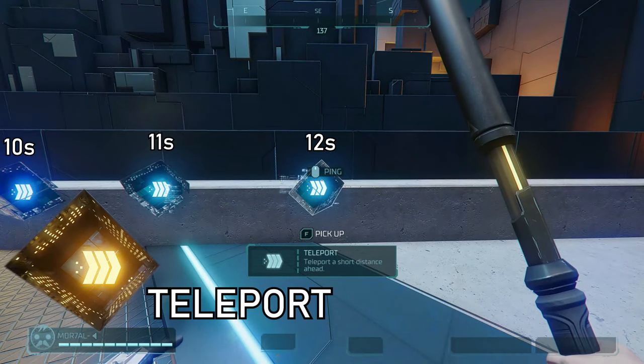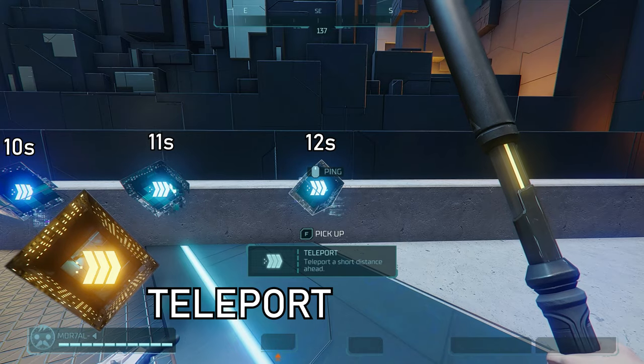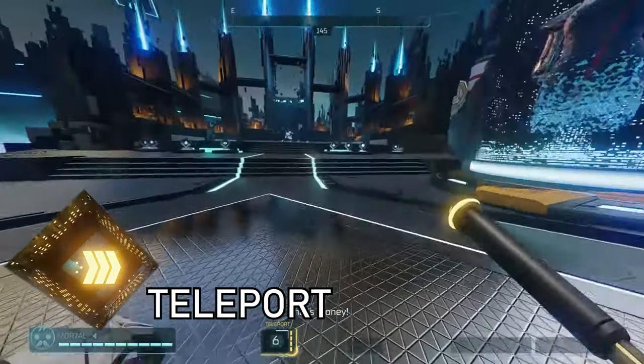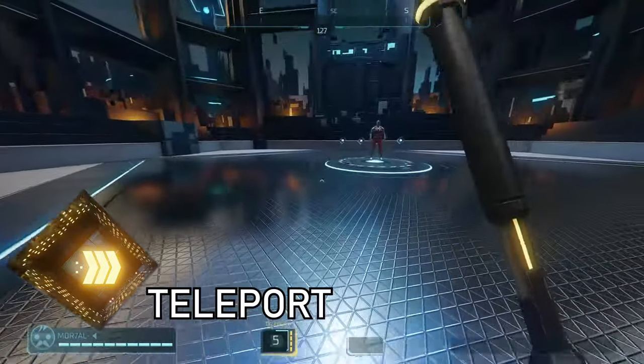The teleport hack has a 12 second cooldown at base, going to 11, 10, 9, and 7 seconds as you upgrade. It teleports you a short distance in the direction you're facing. When used upwards, it carries momentum and you go up even a bit past where you teleport, compared to when doing it horizontally on a floor. It cannot be used through walls.